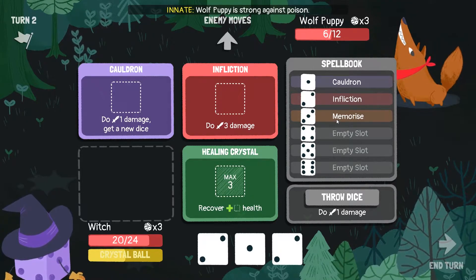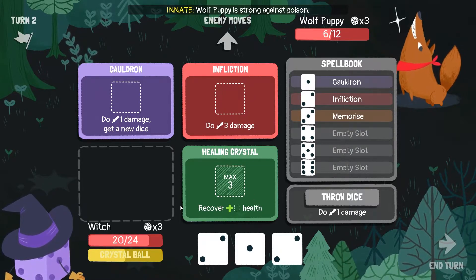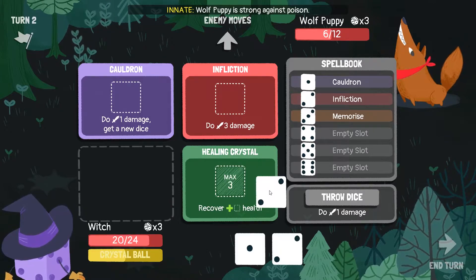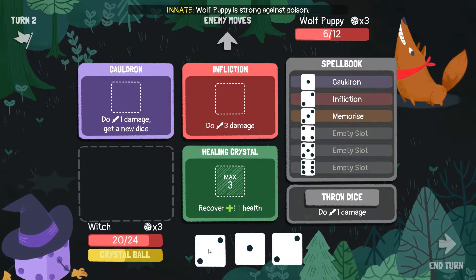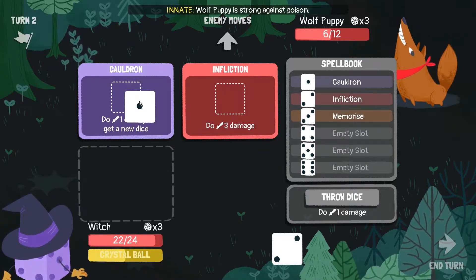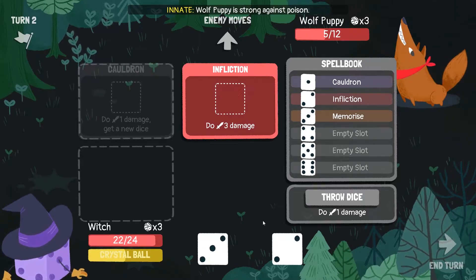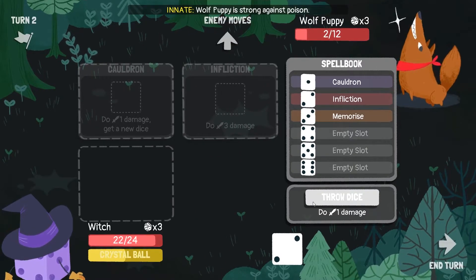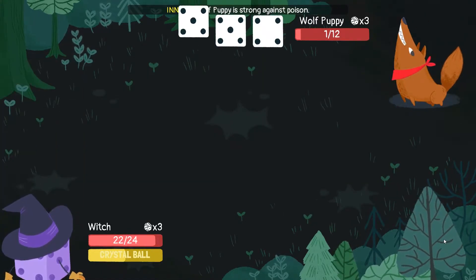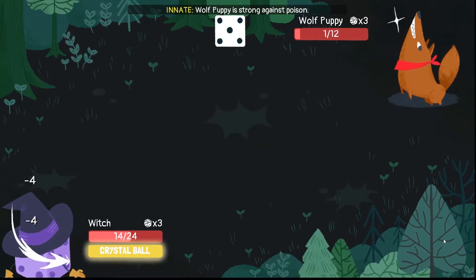Oh so this is actually going to be easier maybe? I thought one of our spell book slots was going to be a random spell, but we actually get a free random spell here. Maybe this isn't going to be so hard. I just missed a little. Could have created another infliction and killed him with both inflictions. I guess we're gonna take 8 damage for no reason.